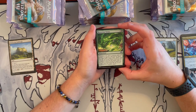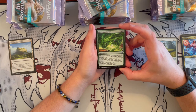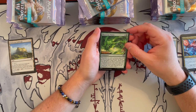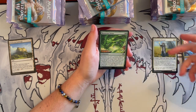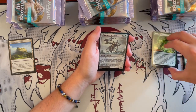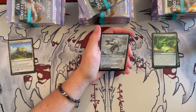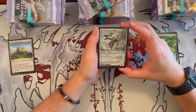Then we have Monstrous Vortex — costs 4, it's a green enchantment. When you cast a creature spell with power 5 or greater, you Discover X where X is the spell's mana value. You exile the top cards of your library and cast a non-land card with mana value 5 or less without paying its mana cost, or put it into your hand. Then we start with the Eldrazi. I am a fan of the Eldrazi — not in the same way as Phyrexians but they're pretty freaking cool, and I'm really happy to see them come back.